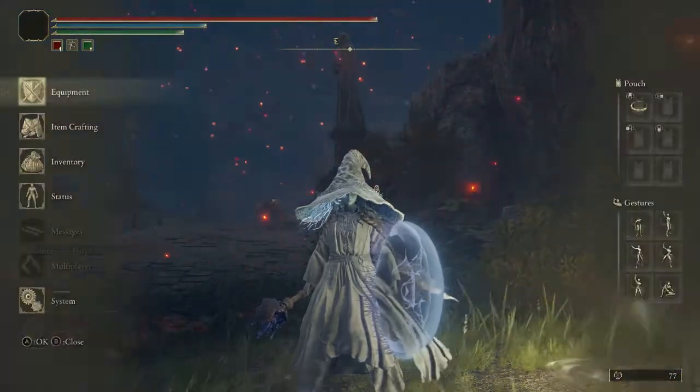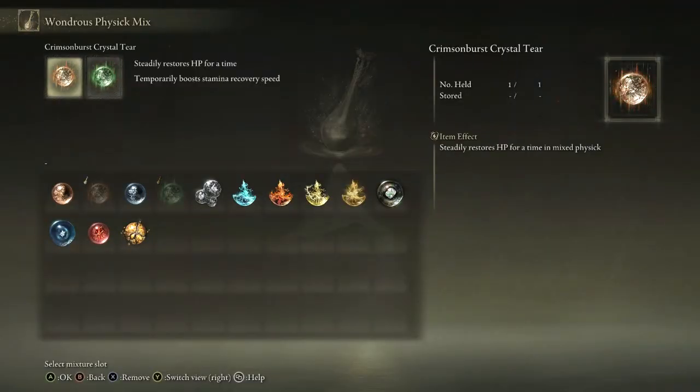Health Regen actually refers to a few physic tiers I have here. For health regeneration, the Crimson Burst Crystal Tier is excellent. For Stamina Regeneration, we have the Green Burst Crystal Tier, where they both temporarily recover something over time. The Crimson steadily restores your HP over time, and Green Burst temporarily boosts your stamina recovery over time.